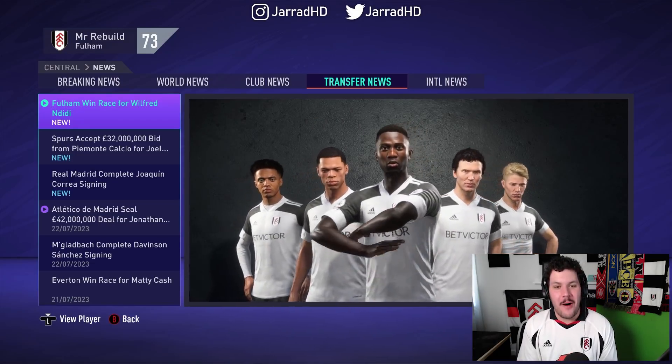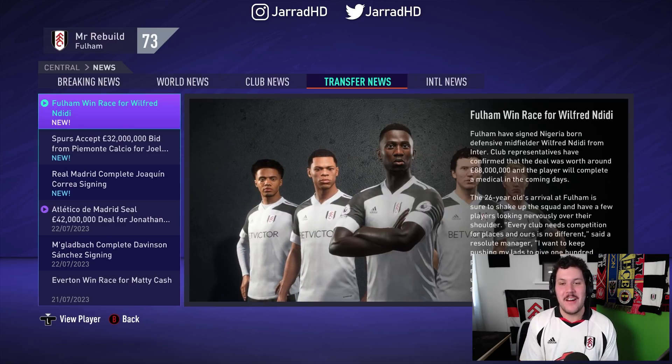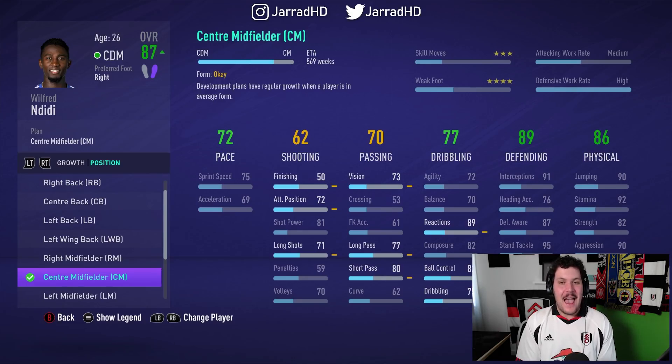In response, we have signed Wilfred Ndidi — the upgrade on Onyeka — the Nigerian centre defensive midfielder, signed from Inter Milan for £88 million. I don't understand this — how is it going to take 569 weeks to convert a centre defensive midfielder to a centre midfielder? This is boggling to me, it's ridiculous. That's like 10 years. Are you telling me it's going to take 10 years in real life for someone that plays centre defensive midfield to become a centre midfielder? This game, man.